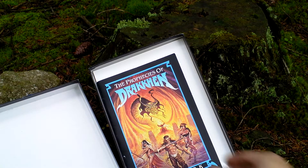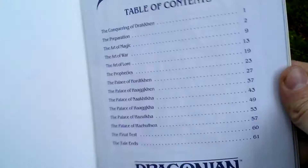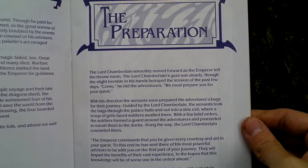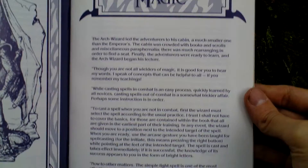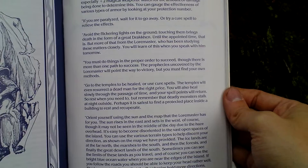And I also have the hint book that I bought separately. This one was not part of the box, but you could order it at the time of this game's release. Here you can see the strategy tips — how to win this game. There are quite nice pictures of the Draken lords that you will fight in this game. Something about the art of magic — so this is a walkthrough, and various tips on how to succeed in playing.